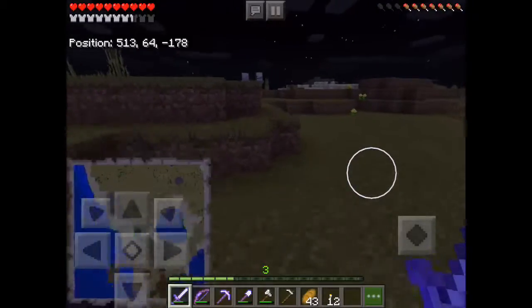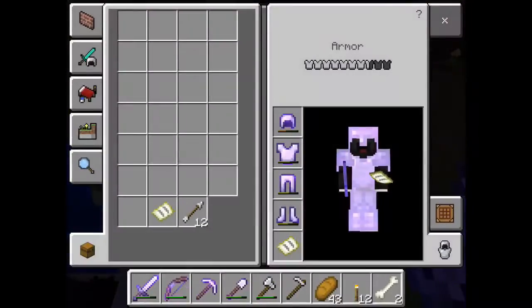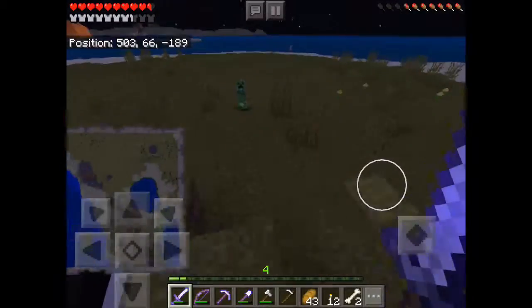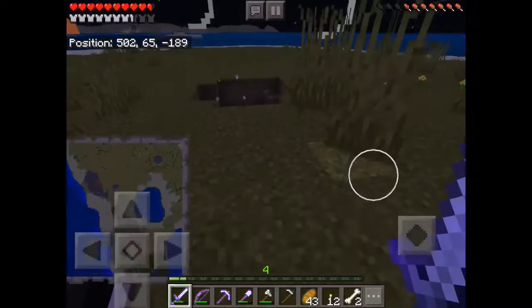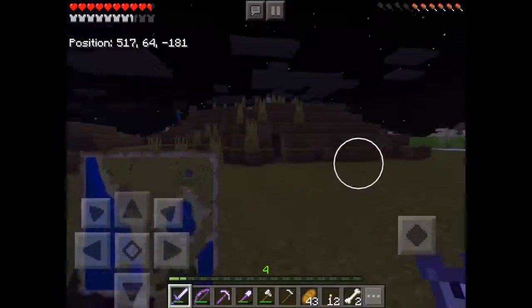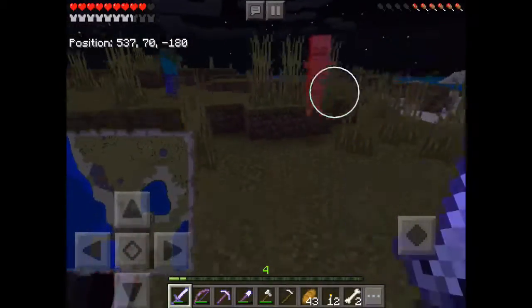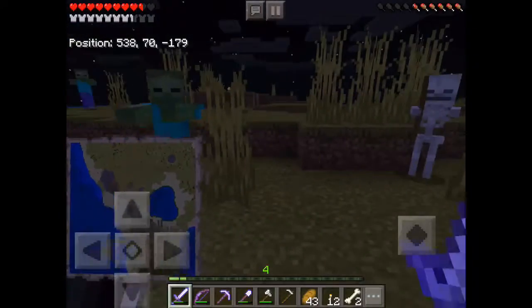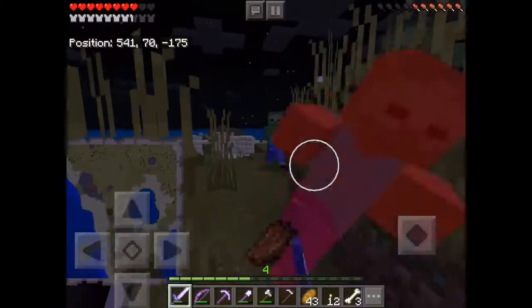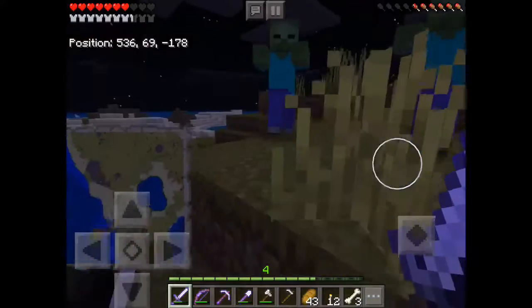Over here you can see I'm getting all my XP at night, because there's tons of mobs just spawning over here and I get tons of stuff. I do have a really good bow with Flame. I'll clean that up later, but up there is more stuff. I'm going to kill stuff because I need XP - as you know, I like enchanting, so I'm killing lots of stuff and getting lots of XP, and life is pretty good.